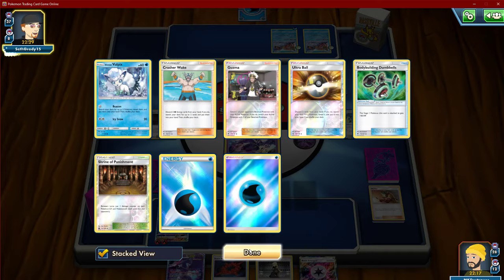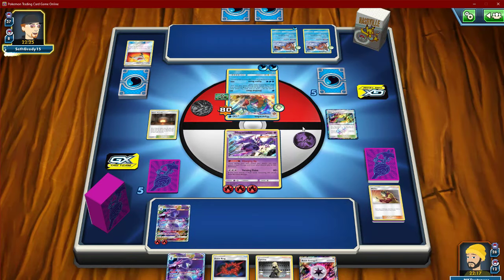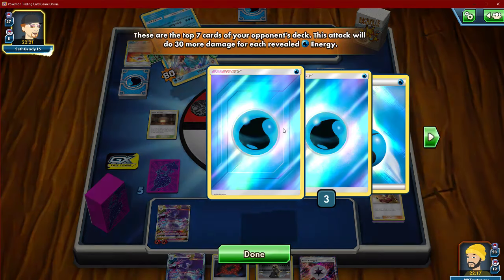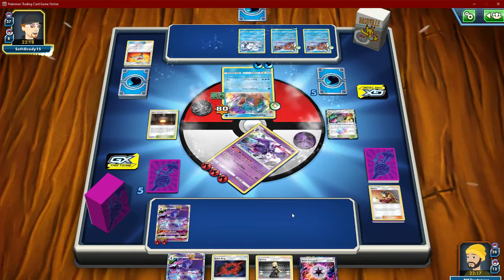Rescue Stretcher. Okay. Ultramaw — didn't see that Guzma. Oh my goodness. Insane.